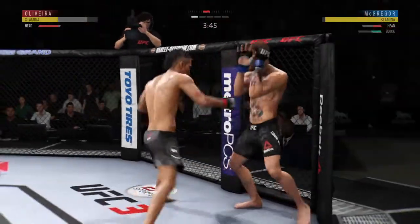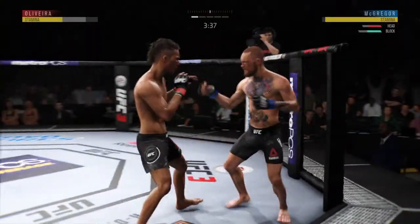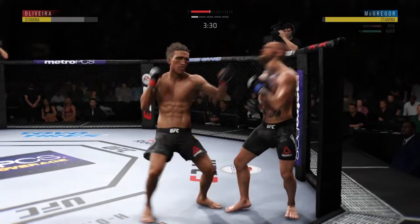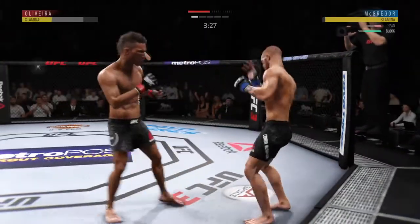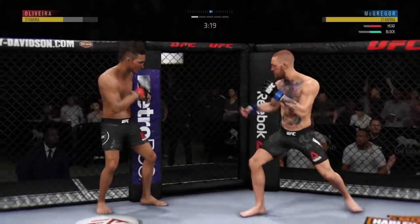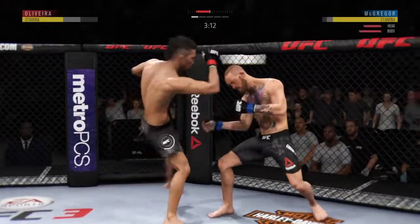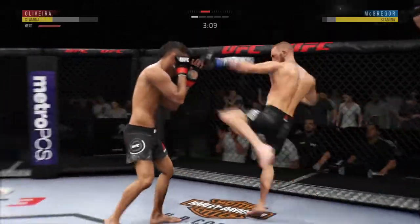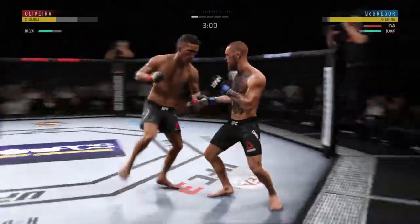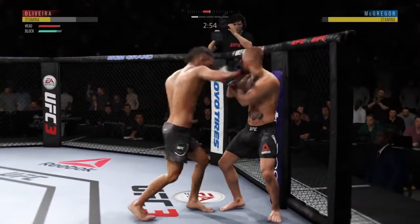Welcome to the jungle. Blocking all the shots coming towards his head. Inside leg kick is there by Oliver. Nice straight left and a right hand behind it. Good job keeping that head off the center line. Slips to avoid the right hand. Big kick. Hard uppercut to the head. He lands the Superman punch — now they're both throwing with power.